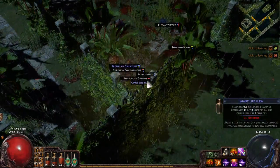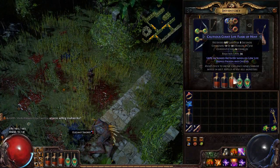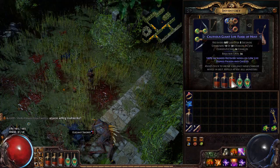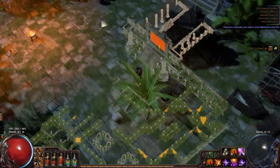Any sick loots? There's a giant life flask — that's our current tier. I wouldn't mind a staunching giant life flask because there's going to be a nasty bleed effect soon. Our current flasks are all rolled pretty well: we've got Cautious, Dispelled, Frozen and Chilled — so this one's not going to be too helpful for us.